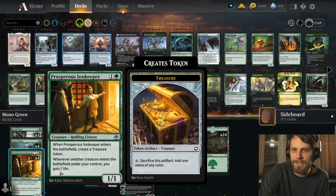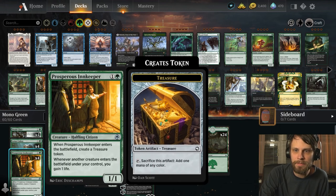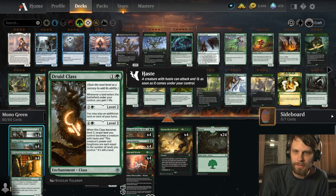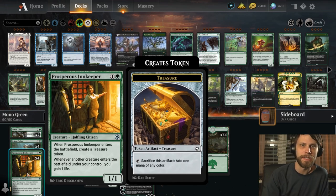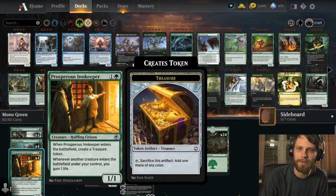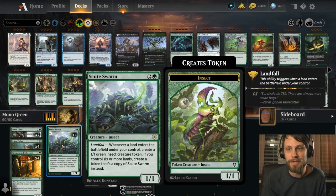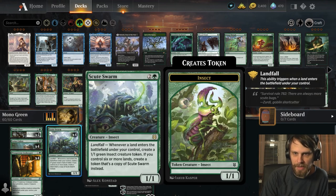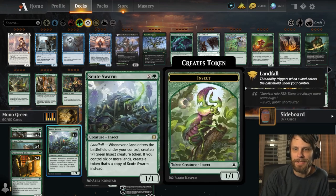The goal was to get there fast and have good payoffs. You can put a bunch of little two-drops in to ramp you, but that doesn't seem very good long-term. So we ramped with Druid Class — allowing us to play extra lands and gain life — Lotus Cobra, which adds an extra mana whenever a land enters, and Prosperous Innkeeper, which spits out a treasure and gains us life anytime a creature comes down.